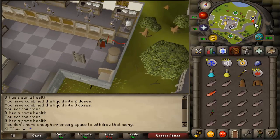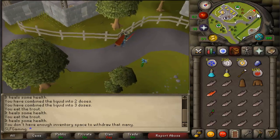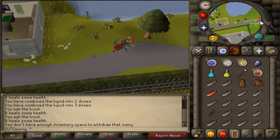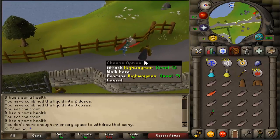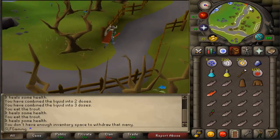Hello guys and welcome to my Basilisks guide. Basilisks are a slayer task which you could be assigned from Vannaka and up, and you can safe spot them. I'm going to show you how to safe spot them and get there, and this guide is going to be a rather simple one — just how to get there, how to safe spot them, and what you need in order to fight these guys.